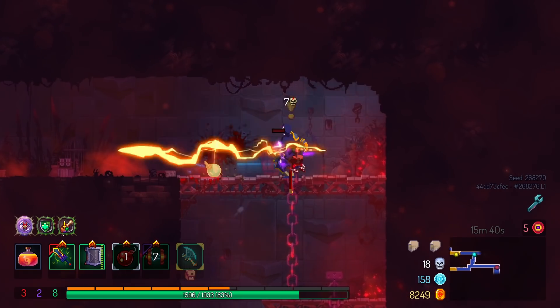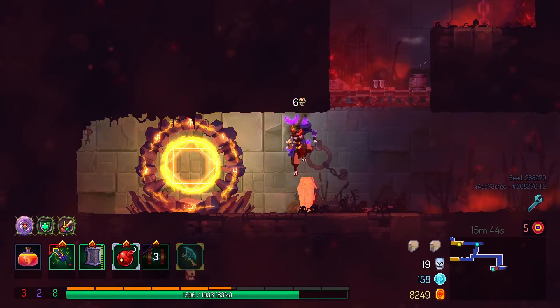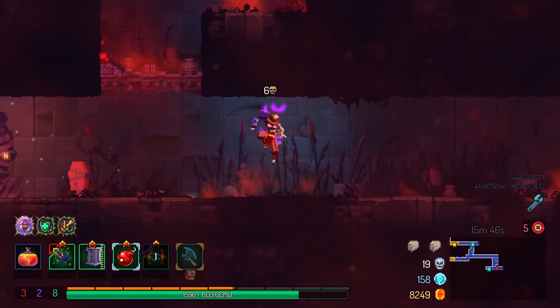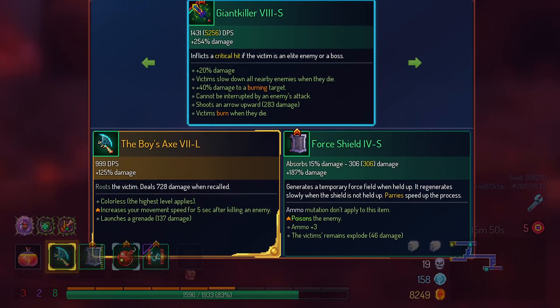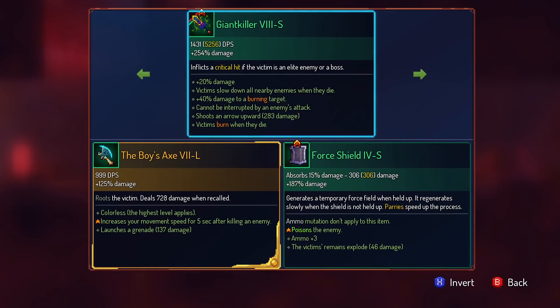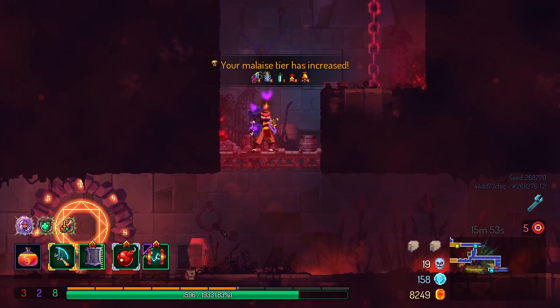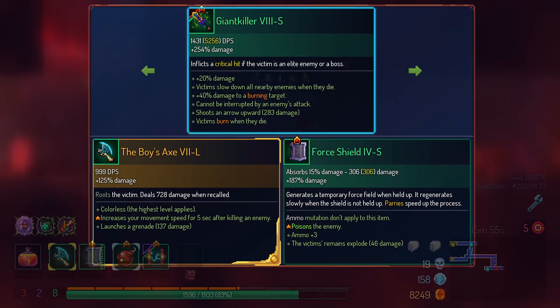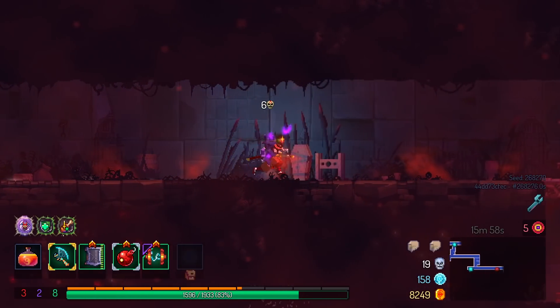Needless to say, this weapon in particular is not well suited for dealing with that. So I got this boy's axe — why not? Can I not put the Giant Killer in a backpack, or is there just some weird error going on here? Oh, whatever. I'll get it back later.